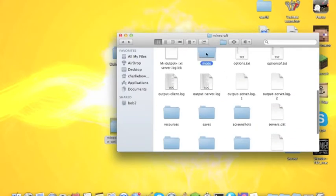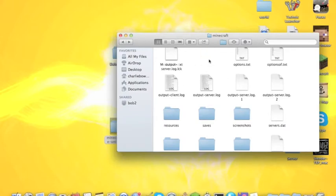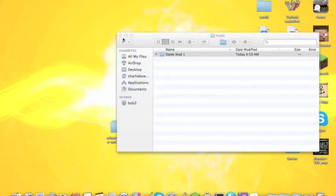If you don't have a mods folder, right click, New Folder, call it 'mods' — no caps or anything. Double click on that and drag in the Dalek mod to the mods folder. Then you're done.